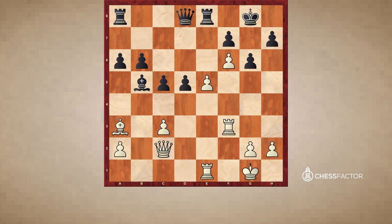Our first example is a classic from one of the great masters of the past, Joseph Blackburn. This game was played back in 1871. White has established a very strong pawn wedge on f6, and as you can imagine, this pawn's main role is going to be attacking the square g7 and setting up a potential mating attack.